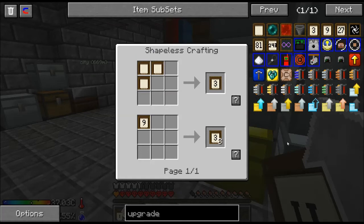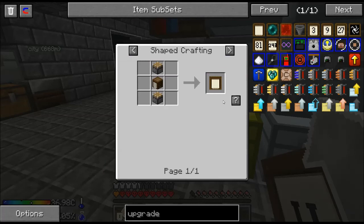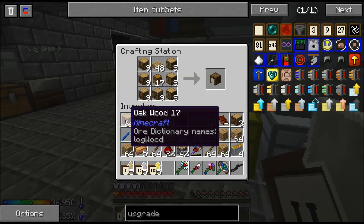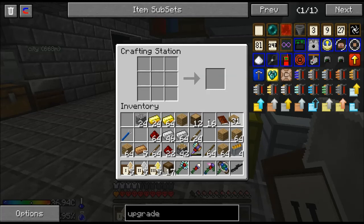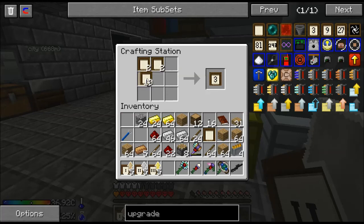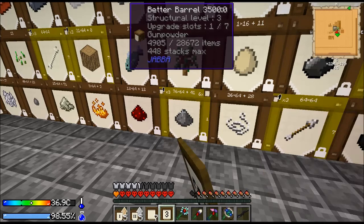I got a whole bunch of stuff here. Oh, I haven't actually made the barrels — I made the chests and the slabs. There we go. So 17 of those — they only stack to 16. Three of those make that. Let's make some threes. You can see we can hold 28,000 items in there now — that's pretty awesome.